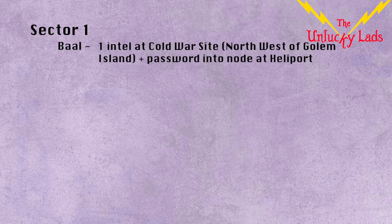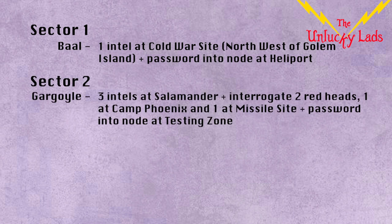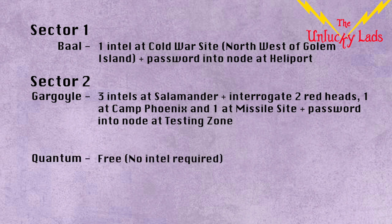As for the intel trail, two raid bosses don't require any intel gathering this week, which likely means this will be a speedy one even if you aren't trying to rush it. Sector 1 isn't too stressful, because you just need a simple intel collect and a slightly harder password input. Next up is Gargoyle in Sector 2, which does have a long intel trail, but this will be the last intel gathering you need to do for the whole raid, and with a bit of organisation or even just splitting off into twos, you shouldn't find it very bothersome. Now it's just bosses left, with Supercomputer being free in Sector 2, and then Cerberus also being free in Sector 3.